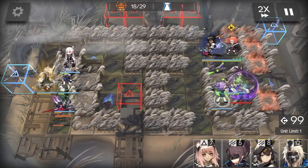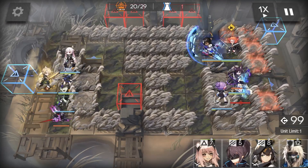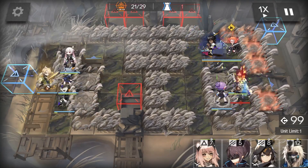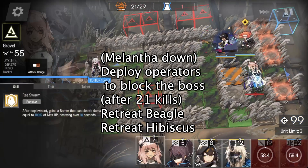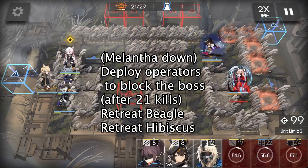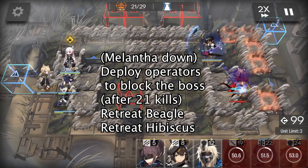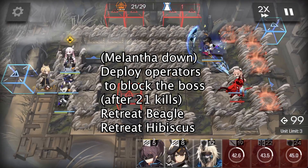Our strategy is basically blocking the boss inside the marsh and letting Thorns and Miner clean up the remaining enemies. When Melantha is down, deploy other operators to stop the boss. When the kill count reaches 21, all remaining enemies are cleaned up, and we can retreat Hibiscus and Beagle.